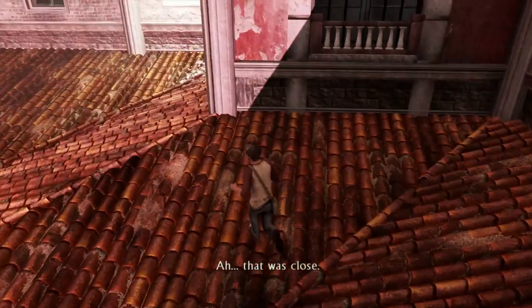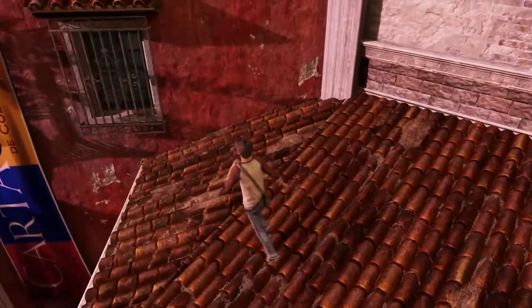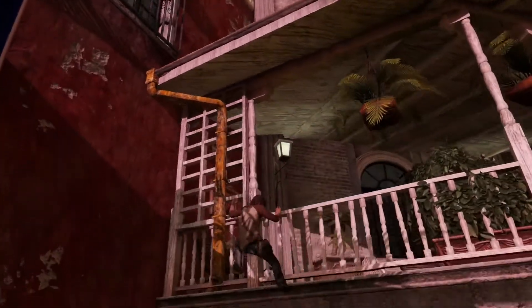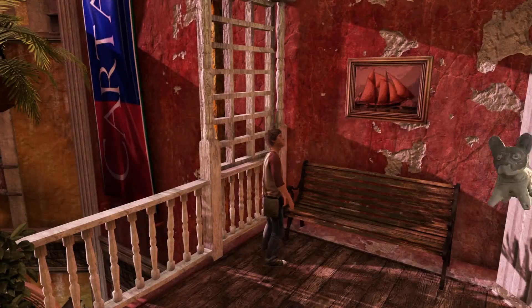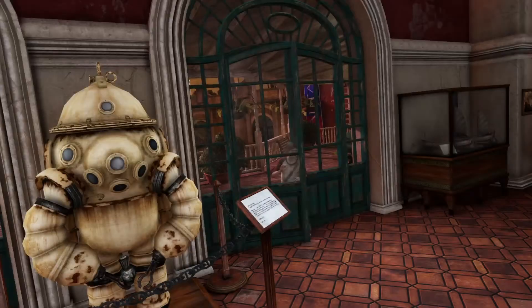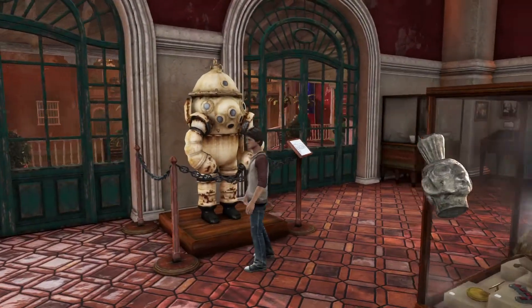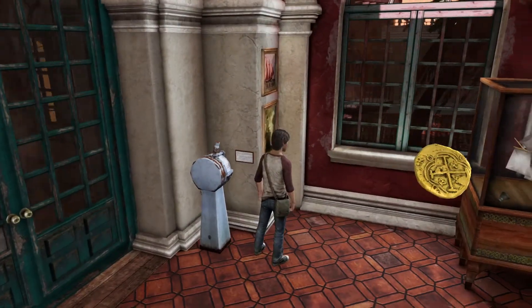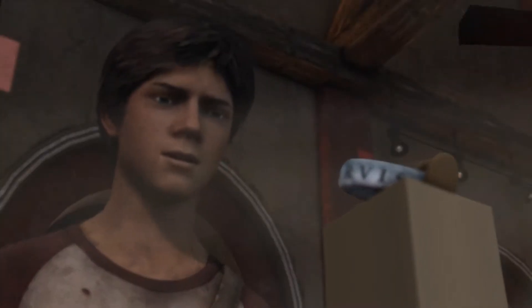Nathan defies all physics even in his younger self, and you go all the way over here to the end of this other side, drop down, and right when you jump on over you'll get treasure number 10. Every 20 treasures you get a trophy — it won't show popping up for me but I'll put the timestamps in and show you where you can get them and when your trophy should unlock. Right there as soon as you enter the door on that diver's suit you'll see treasure number 11, and right in that corner you'll see treasure number 12. That's pretty much it for treasures — the rest is a really cool chase scene.